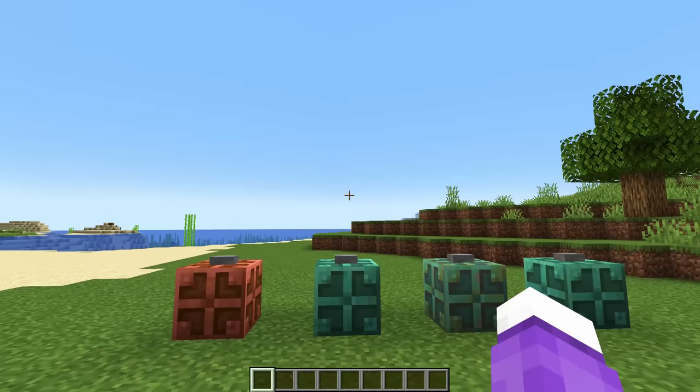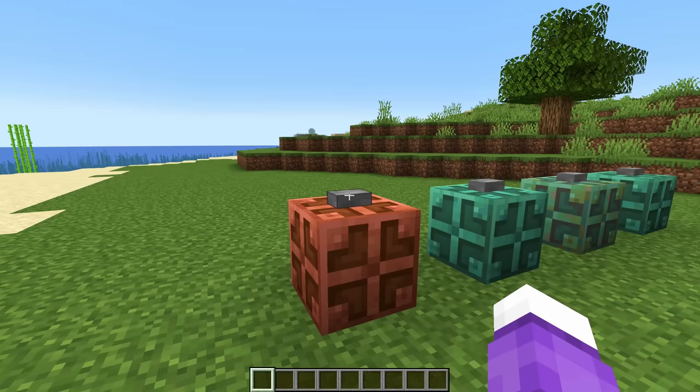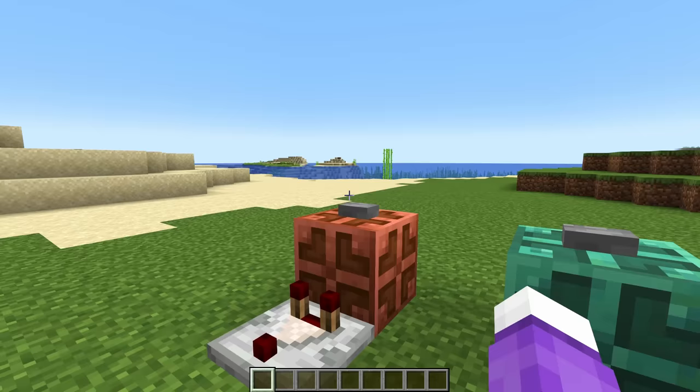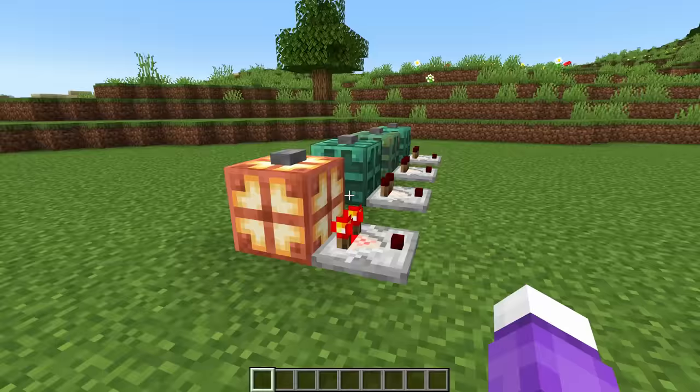What do these things do? It's a redstone lamp that stays on when it's not powered, so it's a single block that acts as a toggle. You can take a comparator output from them, and when the bulb is turned on, the comparator gets powered. This is a tiny T flip-flop.